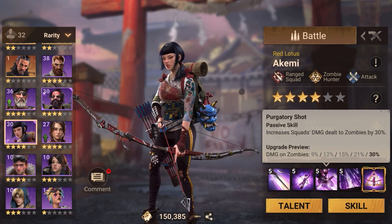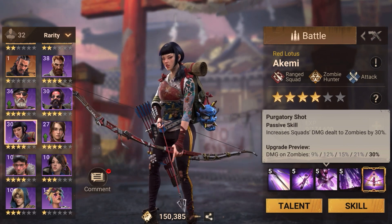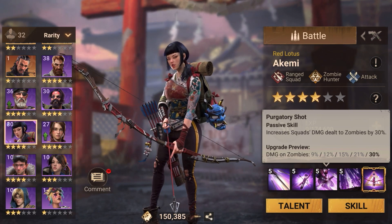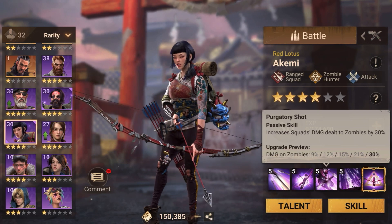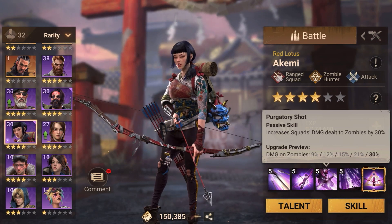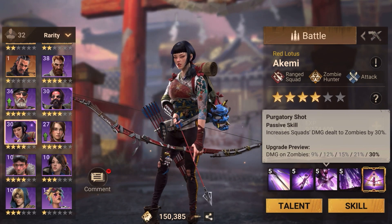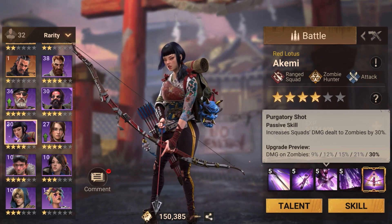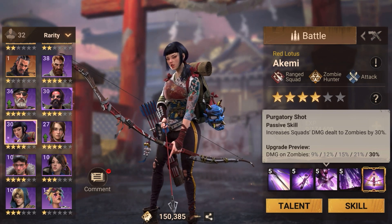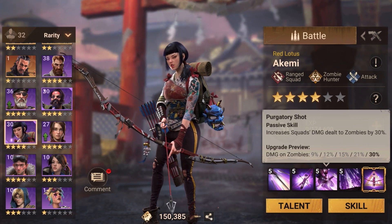Since she has an AOE skill, in arena specifically I place her where she can hit as many targets as possible at once, but doesn't get targeted directly. In arena I do run her with ranged troops and want that AOE damage dealt to as many enemy troops as possible, so I place her usually out of the main line of fire. She provides a slow effect and then extra damage, which is good.